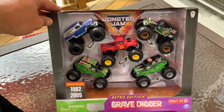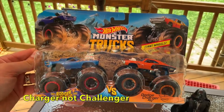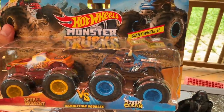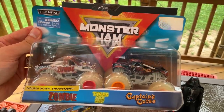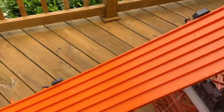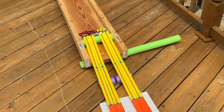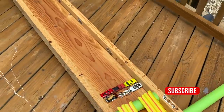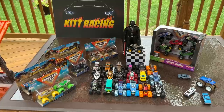I'm looking forward to seeing these race. We have Max D and Alien Invasion, Roger Dodger and the Dodge Challenger, Spur of the Moment and Steer Clear, Mohawk Warrior, and finally the Glow in the Dark Zombie and Captain's Curse. Let's go over the track real quick — we have our standard six lanes, converting down to four lanes, with a super jump over some cars and then a free run all the way down to the finish line.